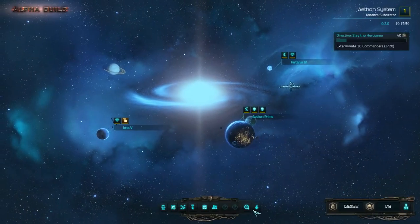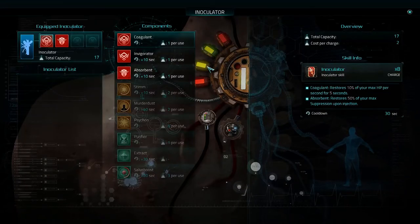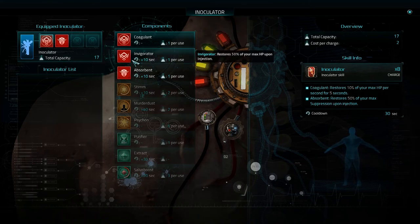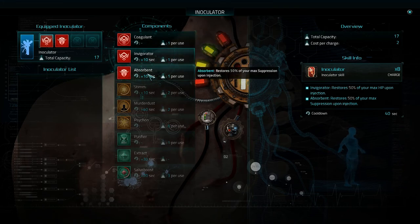Let's quickly jump back to the command screen. In the last episode we got ourselves a new inoculator piece — the Invigorator — which restores 50% of your maximum HP upon injection. We're going to try running with that instead of the Coagulant, which restores 10% of your maximum HP per second for five seconds. We'll still run with the Absorbent, which restores 50% of your maximum suppression upon injection.